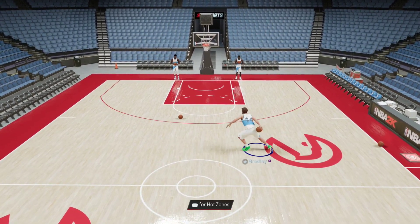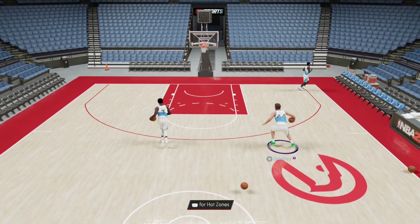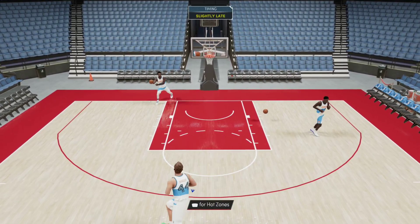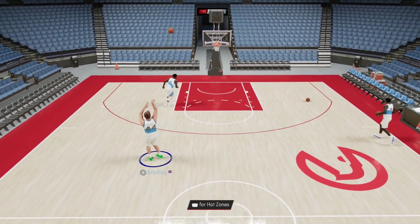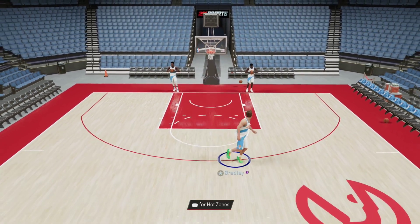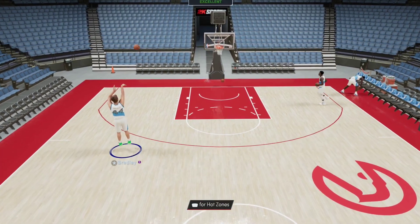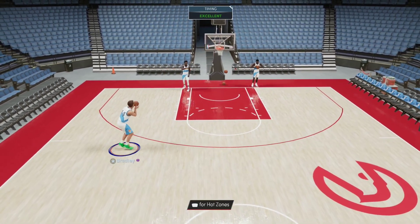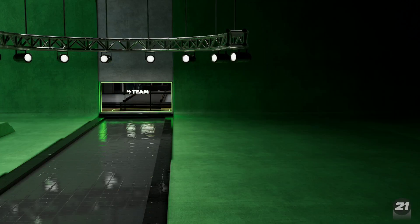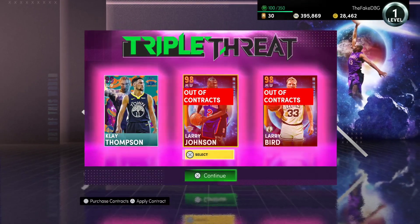He's also got blinders, and at 7'6" with blinders I don't think there's much you can do guarding this guy. He is just god in this game. Sean Bradley should be everyone's primary ball handler if you're on next gen. He's just too good. Now let's dunk it. This is now the best card in my team history. He might be better than Yao from last year - this juiced Sean Bradley might legit be better than last year's Yao, and he's definitely better than this year's Yao.